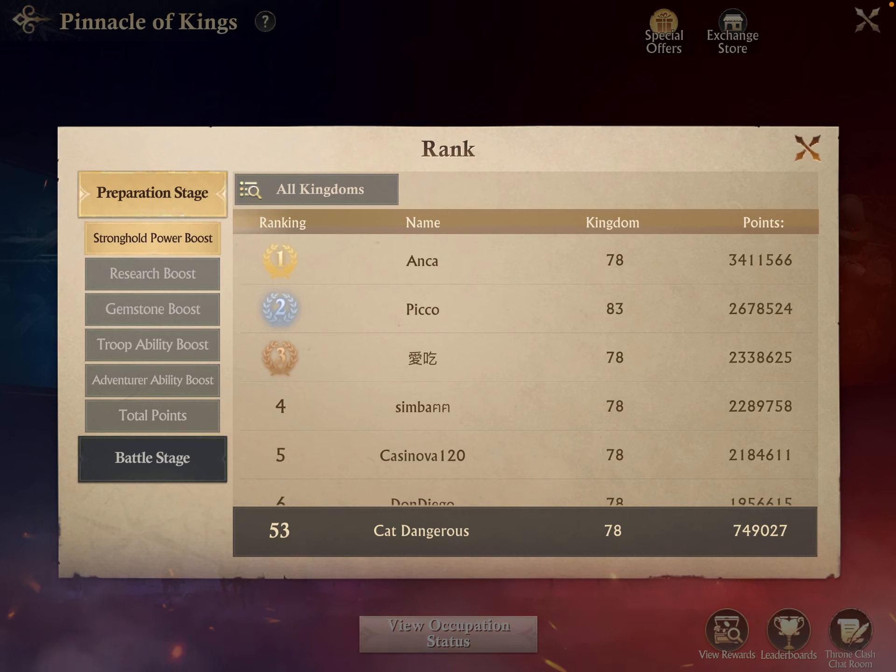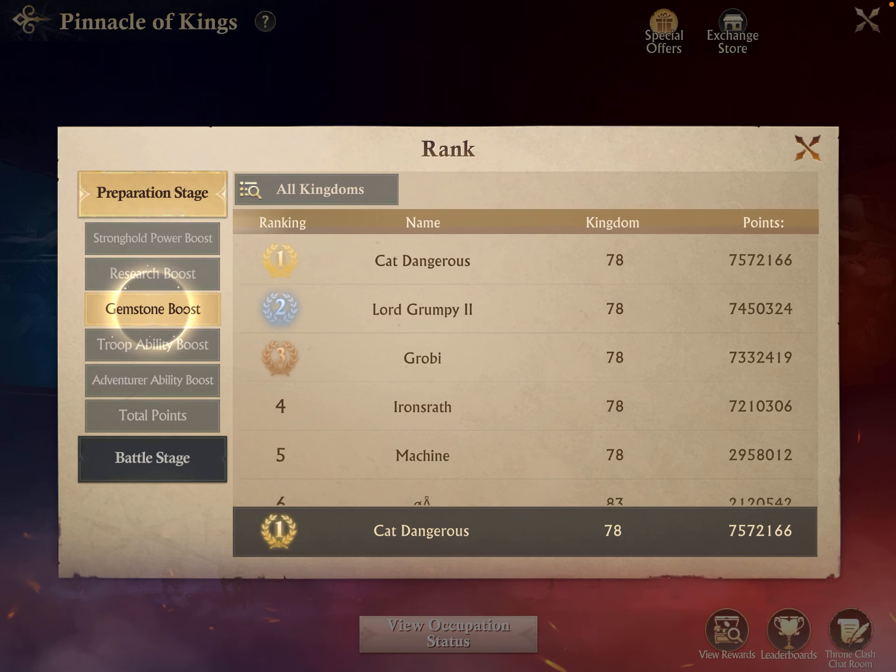You'll need resources too in order to make construction updates, research updates, and troop generation. We had fortunately just kicked out a few inactive players, so I was hitting those castles for extra resources to fuel the speed-ups. Save all your gear, then craft it and put it on during the gemstone boost window. For that window, save up all your gem materials — don't use them beforehand.